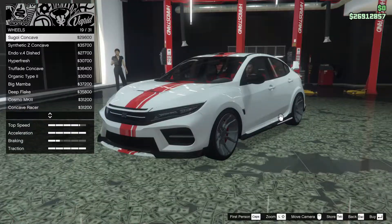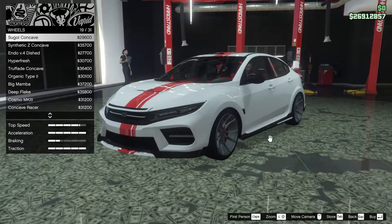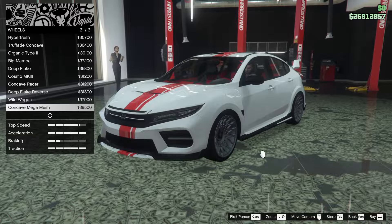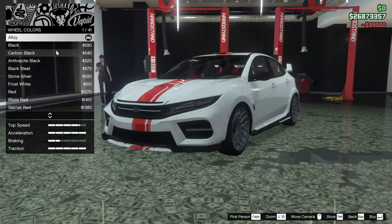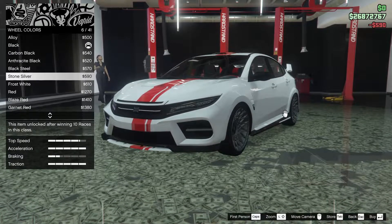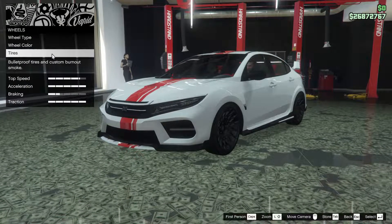Next up, we got the wheels. The Segoi concave are just a rim you can put on any car in this game, so it almost makes sense to put the Segois on the Segoi. However, there's definitely some other rims we could put on this thing that would probably look pretty good. The concave mega mesh actually worked pretty well with this car, so I'm going to go for those. Let's change the color of those to black — I feel like the black fits better with this car. Let's go black.